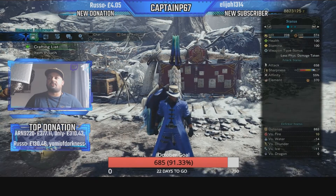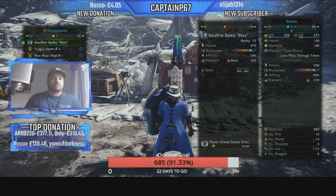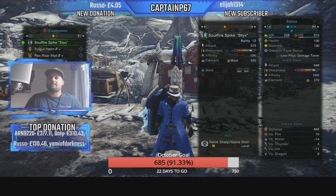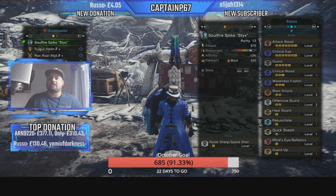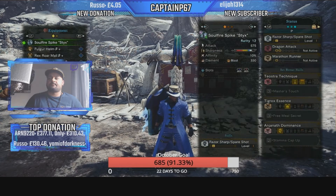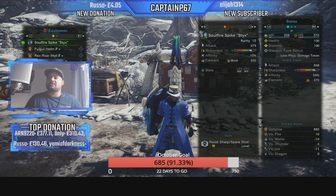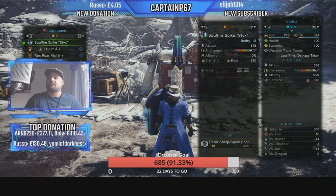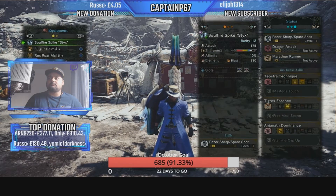For this build we are going to be using the Soul Fire Spike Sticks, which is the upgraded Lunastra-Zinogre lance. I used it a heck of a lot in the last build — it's absolutely amazing as a blast lance with many good perks on it.